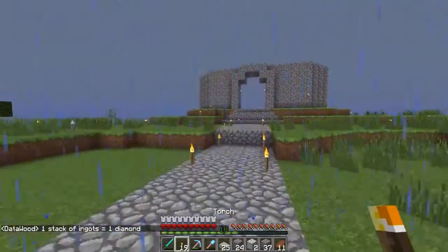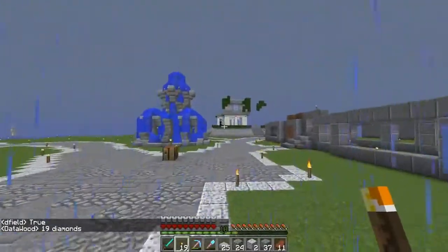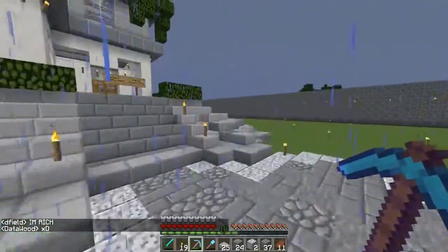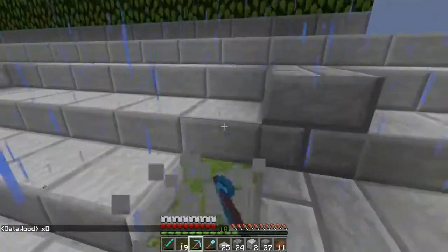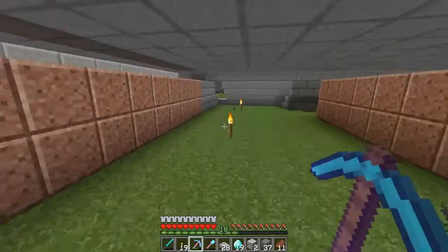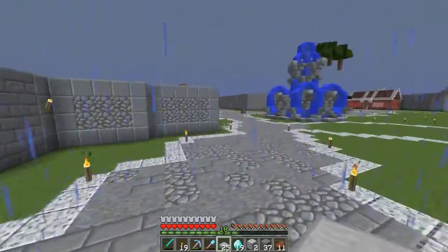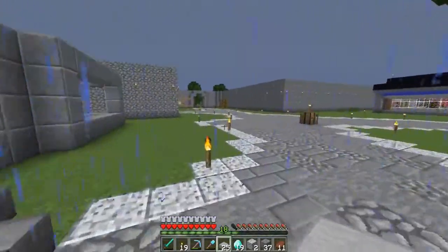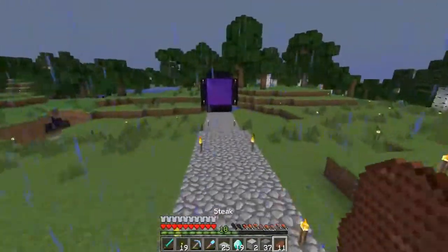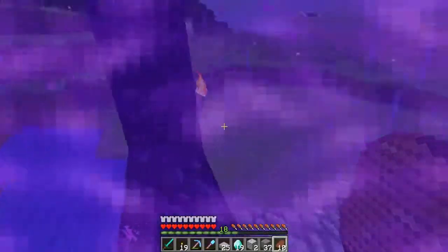One stack of ingots equals one diamond — true! Let's watch Kyle pay. I'm rich! You saw Kyle running away over there. We're going to go check our little payment chest. Oh my gosh, Kyle, I love you! Look at that — 19 diamonds! We might have to support Kyle's chicken business. If those plans do happen, I'll end up buying more chicken from Kyle just to support the new players on the server and make sure they have enough food to survive a night.